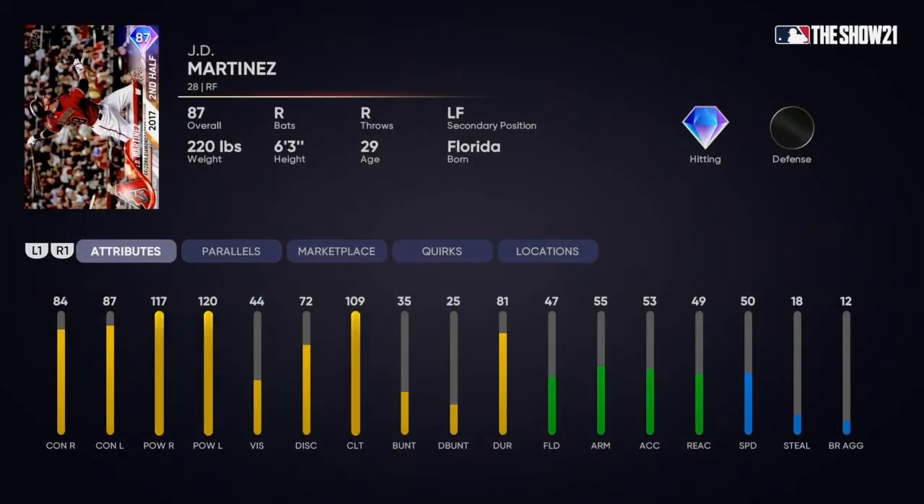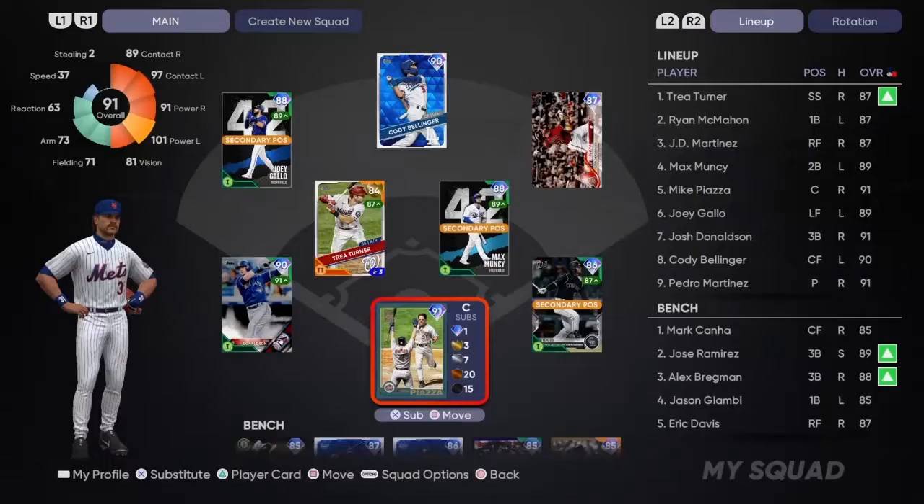In right field we got this brand new second half card, JD Martinez from the Diamondbacks. He's part of the Series 2 choice pack that came out today. His offensive stats - good lord - 117/120 power against righties and lefties, 84/87 contact, 44 vision. The fielding is going to be a problem though, because he's never really known to be a good fielder - 47/55/50 speed. So yeah, anything hit towards his direction may be a problem.